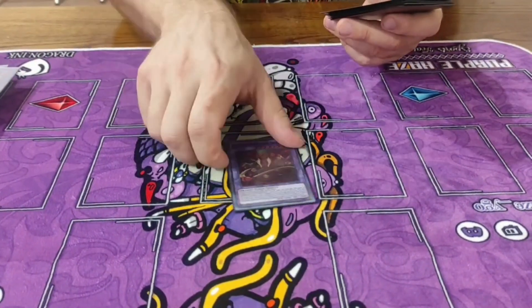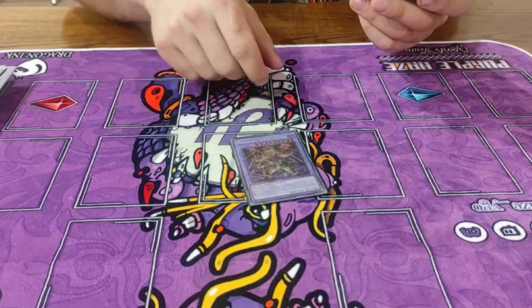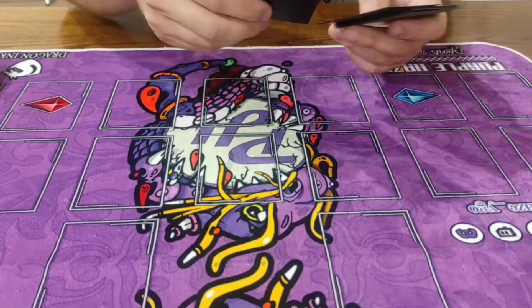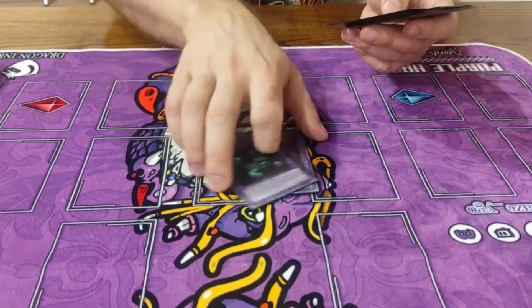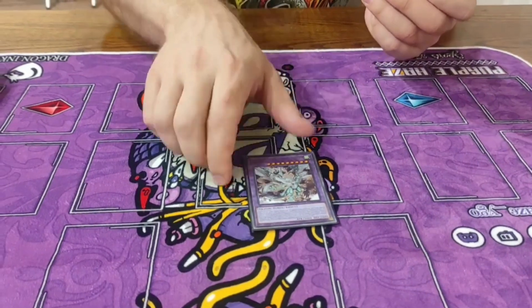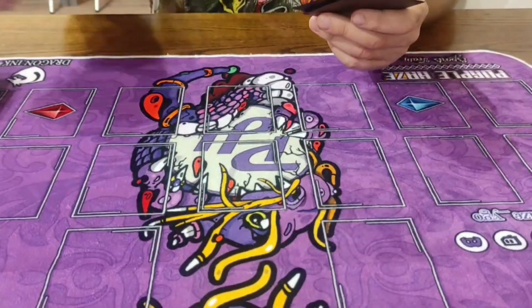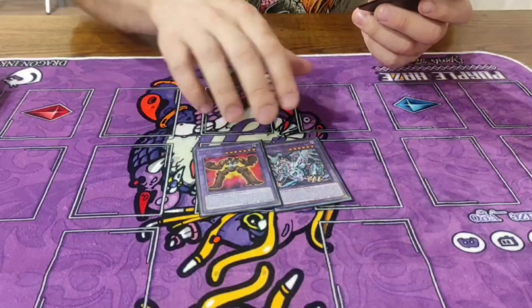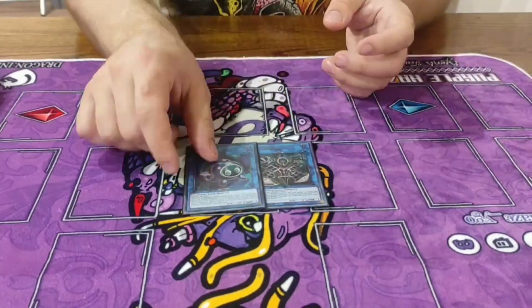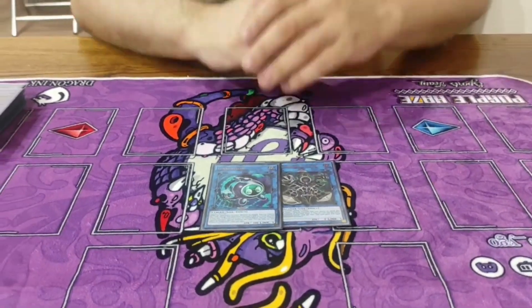So in HDW Team, we have one Anima — yeah, exactly, for the lock etc. Let's see the side deck.